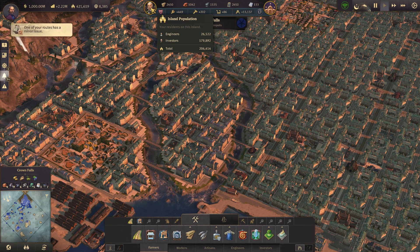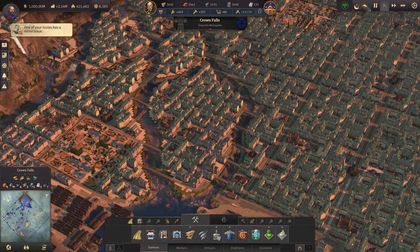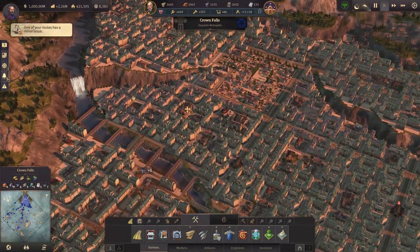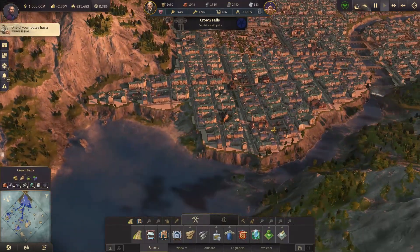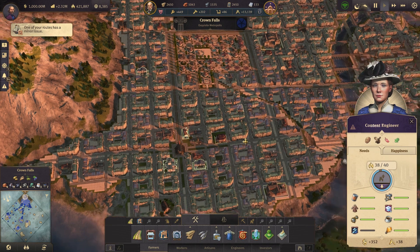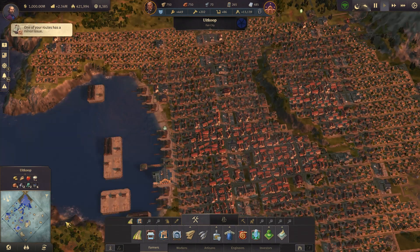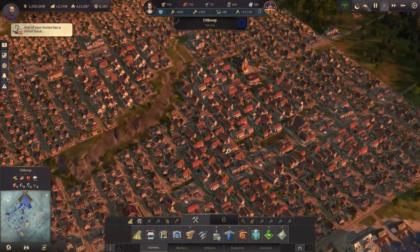Almost 180,000 investors and 26,000 engineers, with a total population of 421,000. That's a lot more than it used to be. At this point I'm just upgrading everybody to investor. Let me show you the other island — this is basically the other island that is supposed to support all this.